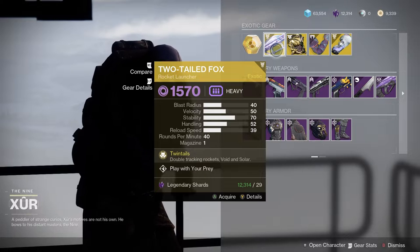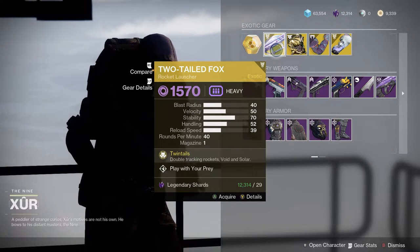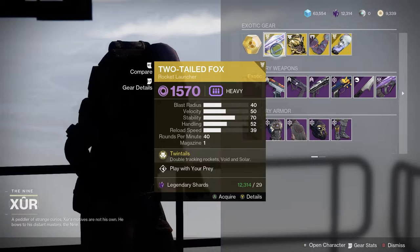Twintail Fox — we've actually had that recently. Two tracking rockets for Void and Solar, it's okay. If you don't have it, get it, feel free.